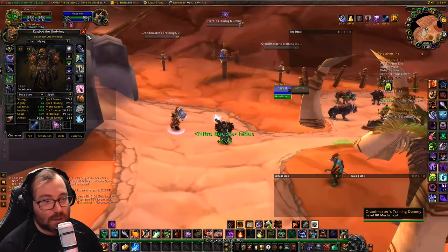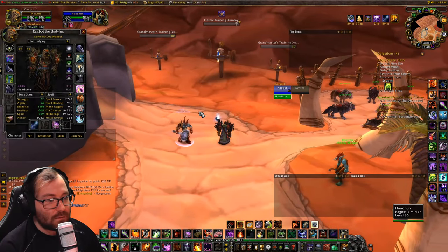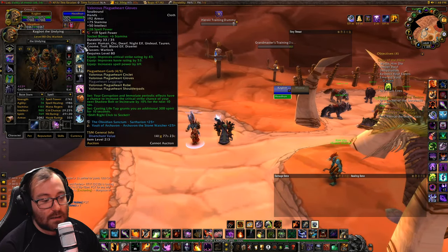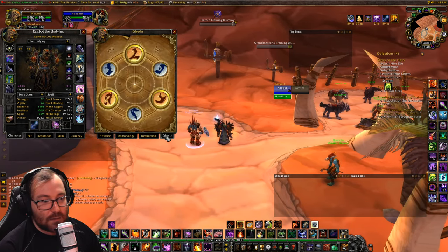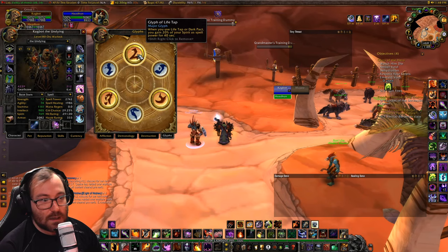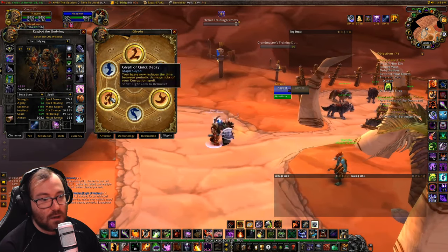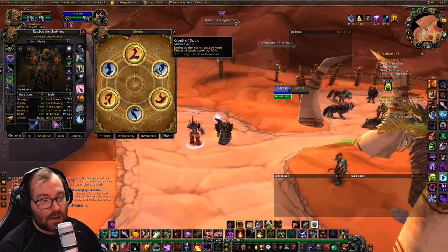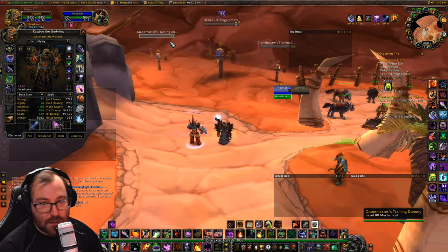When you have your four-piece tier set, it gives 300 more spirit, and the Glyph of Life Tap is a must — you gain 20% of your spirit as spell power for 40 seconds. I also use Glyph of Quick Decay and Glyph of the Felguard; I think those are the best. Minor glyphs don't really matter much — Drain Soul, Soulstone, and Unending Breath are just nice to have.